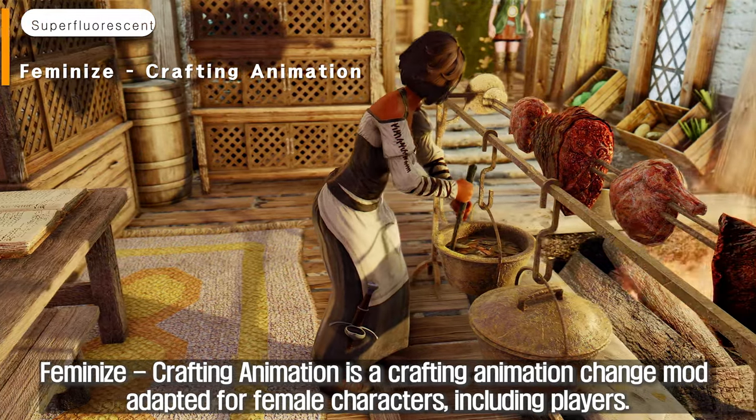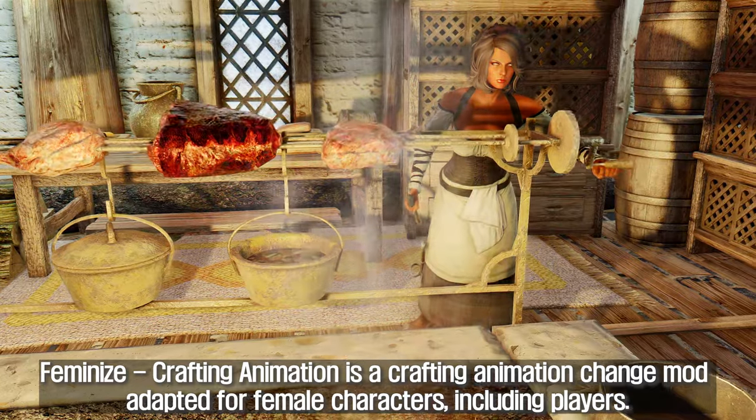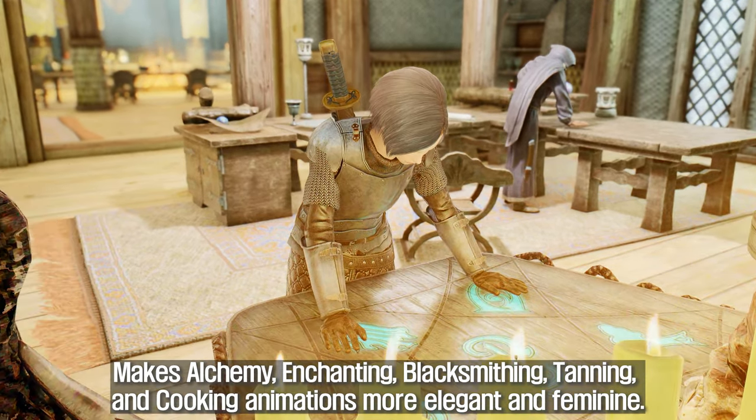Feminize Crafting Animation is a crafting animation change mod adapted for female characters, including players. It makes alchemy, enchanting, blacksmithing, tanning, and cooking animations more elegant and feminine.